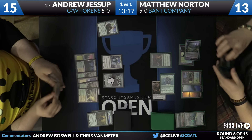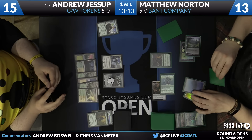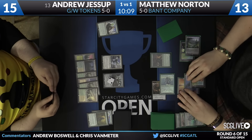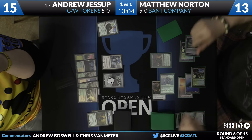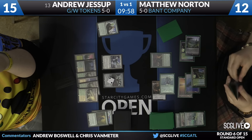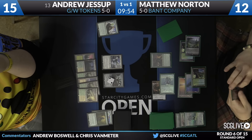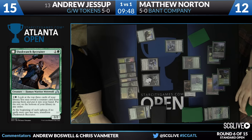One interesting thing to do with the Green White Tokens deck is you want the last card in your hand to be some sort of forest or plains, because if the last card is Westvale Abbey and you draw Fortified Village, you're going to have to play that Fortified Village tapped, which is a little annoying. It's a pretty minor thing in a situation where you're flooding out like Andrew, but in a lot of other games, it matters quite a bit.